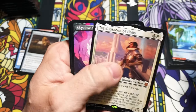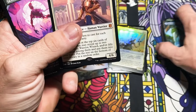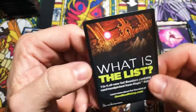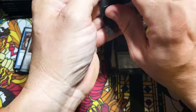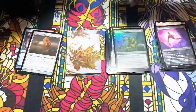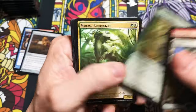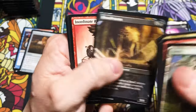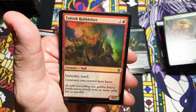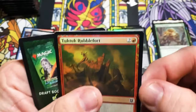Tazri, Beacon of Unity! Oh — showcase Shade! I thought I got my piles mixed up: Shade, and an Anowon Constrictor. A little Land Tax action there, but it's just an advertisement card telling us what the list is. We're almost done with this box — looks like we have eight or ten packs left. We got Swarm Shambler and a Rubblefort.